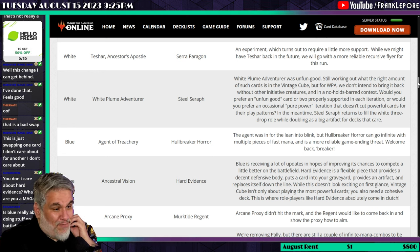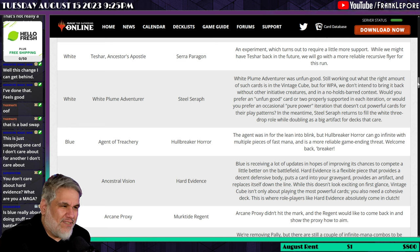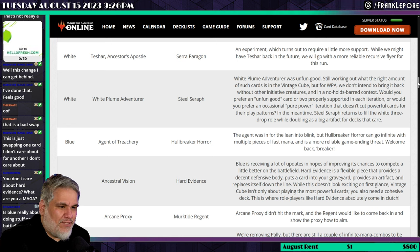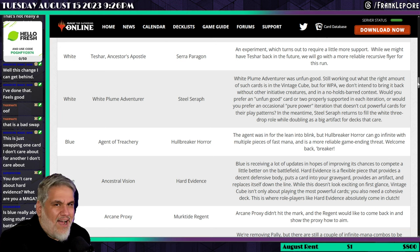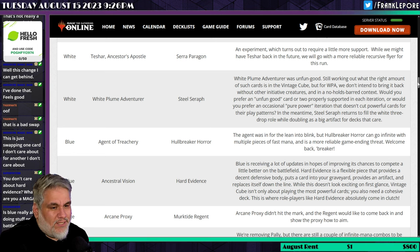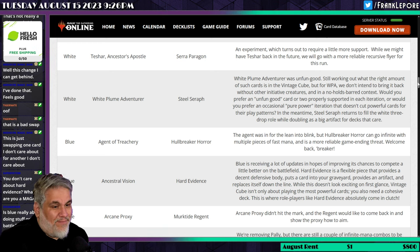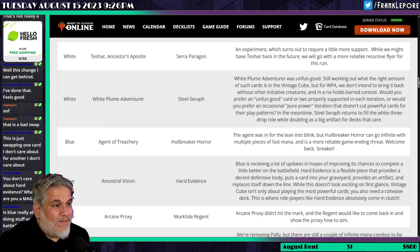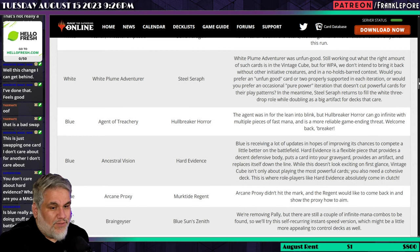Arcane Proxy is taken out when Ancestral Vision is removed — that makes a lot of sense since Proxy was synergistic with it. Murktide Regent comes back in; the Regent would like to come back and show the Proxy out of the way. I don't have extensive experience with Murktide Regent other than knowing it's really strong, but it's definitely a build-around — you really have to be playing the instants and sorceries deck. You can't just splash it in any deck.